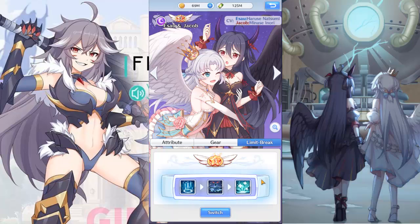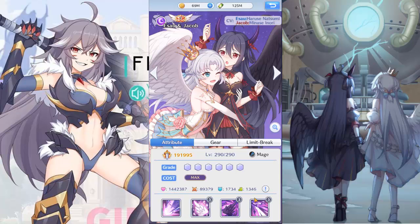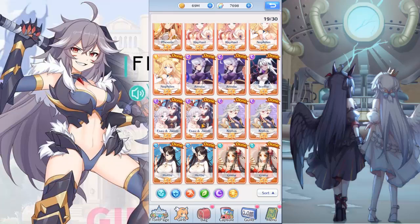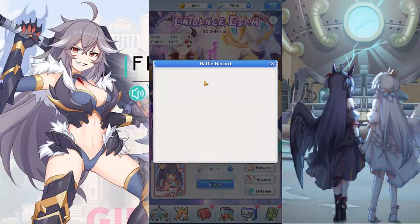There are some lineups starting to pop up against this lineup because it's very popular. People are playing Michael and Side, but Michael and Side don't have enough damage to deal with Jacob with Holy Blessing. Jacob is really tanky — it is a tank. So it's pretty simple: pretty much everything explodes.